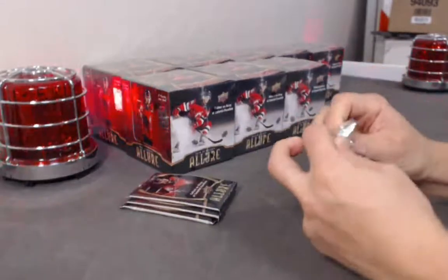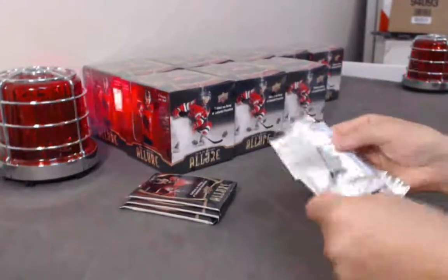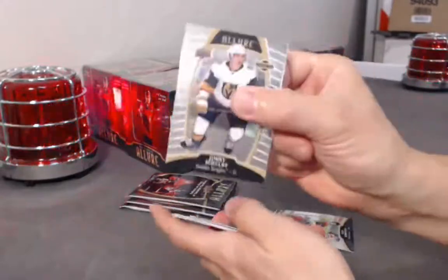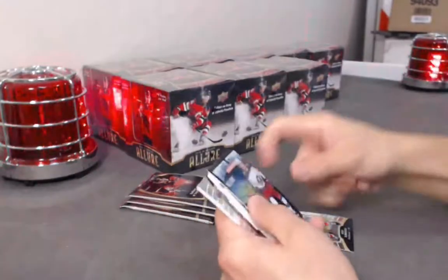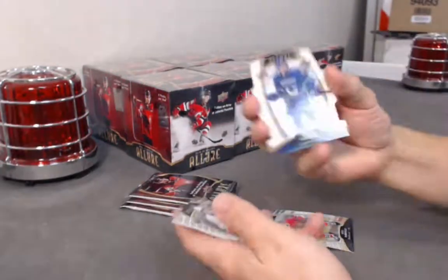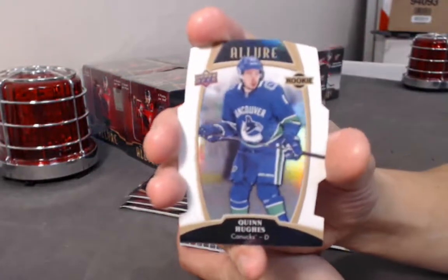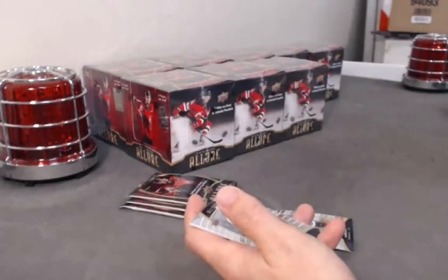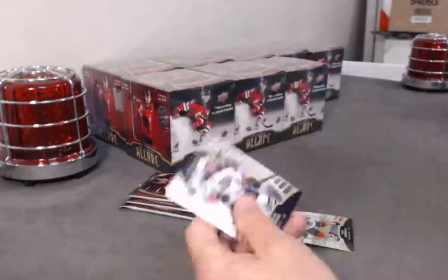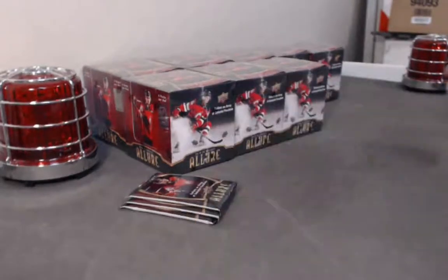Base rookie. Let's see some color here. Jimmy Schulte base rookie, Winter Storm Warning, Cam Atkinson. Quinton Hughes white rainbow die cut — not too bad. And we have a Noah Dawson base rookie and a Max Jones base rookie.